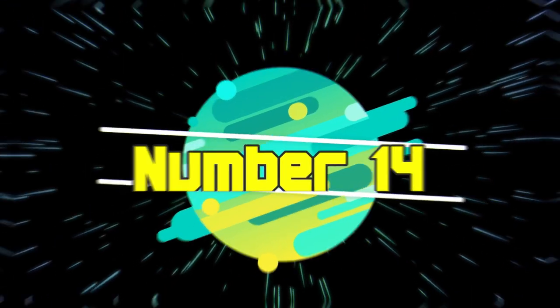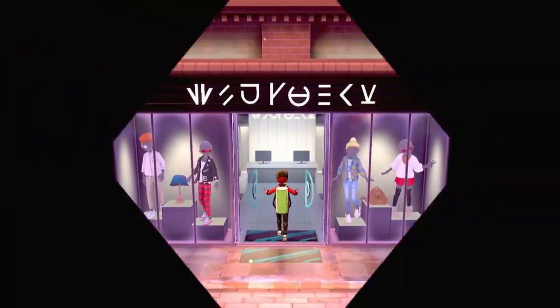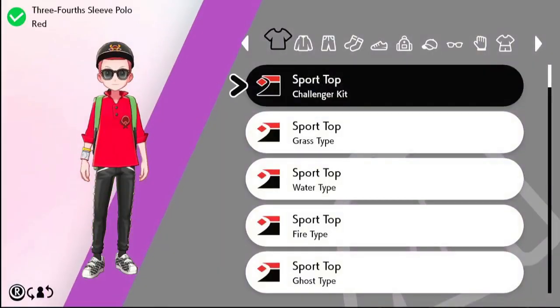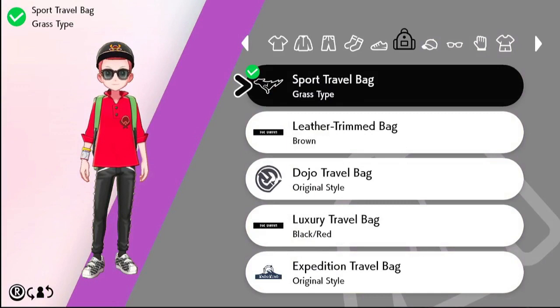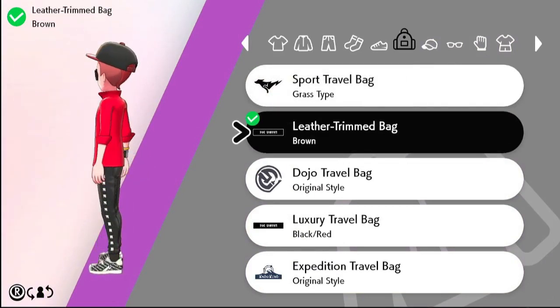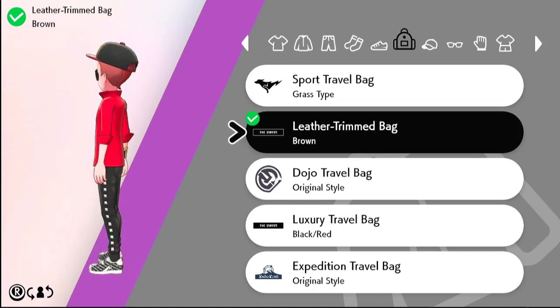Number 14. Our next mod is a quality of life improvement. It basically gets rid of that ugly bag you always have to wear. It's called the No Bag Mod. You replace the leather trim bag and it basically just becomes invisible so you don't have to look at it anymore. I definitely love this mod — I hate that bag.